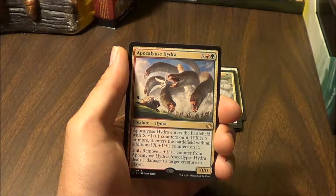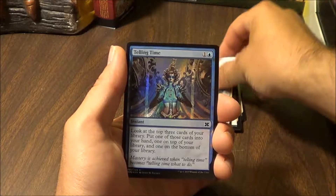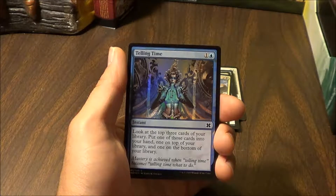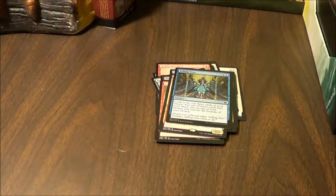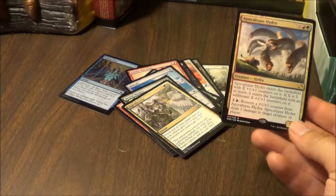Then we have Apocalypse Hydra — it enters the battlefield with X plus 1/+1 counters on it. If X is 5 or more, it enters the battlefield with an additional X +1/+1 counters on it. Pay 1 and 1 red: remove a +1/+1 counter from Apocalypse Hydra; Apocalypse Hydra deals 1 damage to target creature or player. The premium foil is Telling Time — look at the top 3 cards of your library, put one into your hand, one on top of your library, and one on the bottom.